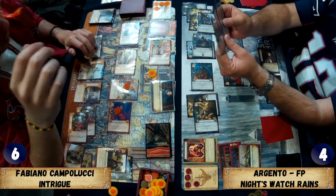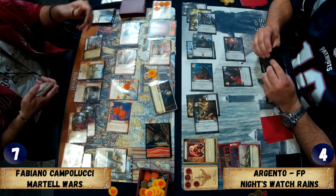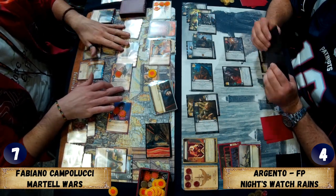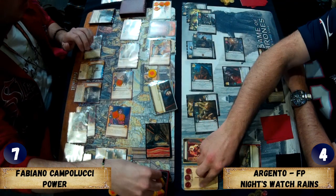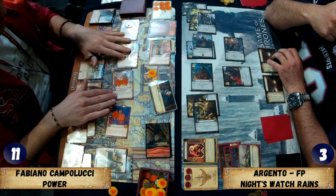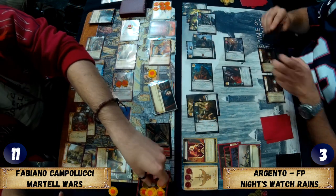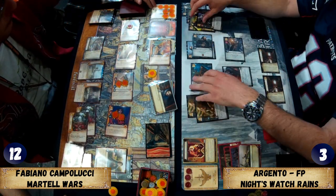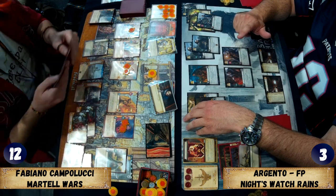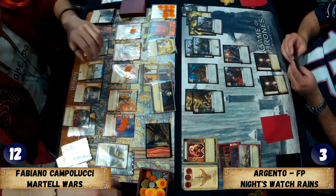Fabiano goes in for intrigue with Arianne at four, another character at three, totaling around eleven — Argento would need to defend with at least six to stop Duran's Game. Fabiano also has Water Gardens reducing costs. The intrigue goes through but not winning by five. Two Knights of the Sun come in for the power challenge — unopposed claim and renown on each. It could also have been a massive bluff: nail out everything, then get the power through unopposed. The game swings from six-four to twelve-three.